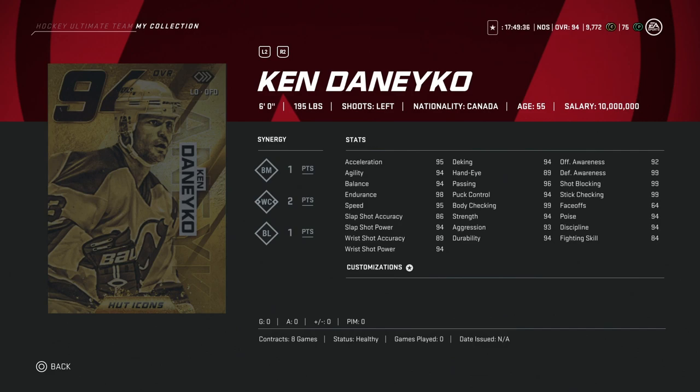500k is what you're going to have to spend — or the equivalent of it. Do I think he's worth 500k? Not really, no. His synergies are not bad — two WCs, two Wrecking Crews — not bad. But I would like to see more size if you're spending 500k on a defenseman. You could go with the 94 master set Victor Hedman and players like that. Keep that in mind if you do have Ken Danico and he's untradeable.